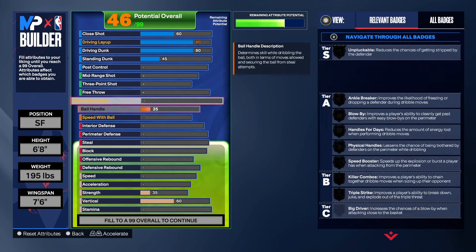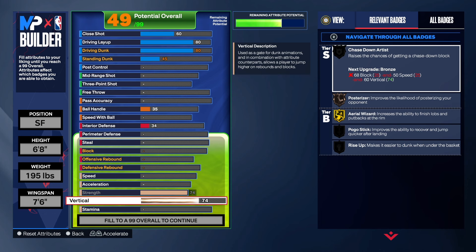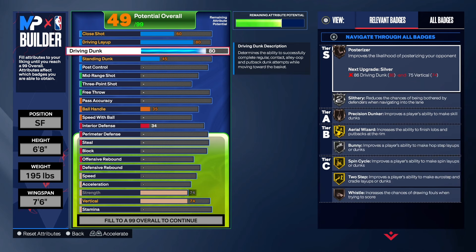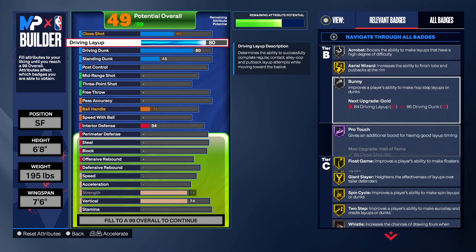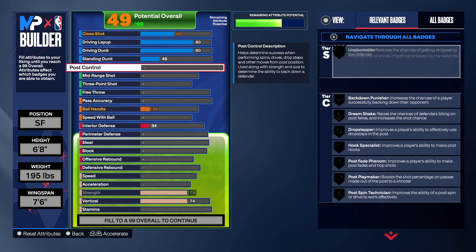For the standing dunk, we did a 45 on that. We're going to take the strength up on the build so we can have badges like Bulldozer, Bully on silver, and Brick Wall. For the layup, all you need is a 74 because we don't get contact dunks, but we will need the vertical for Chase Down Artist. With the 45 on the standing dunk, you do get some standard dunk animations. We get Posterizer and Slithery on silver, and a few gold badges as well. We got gold badges with the layup: Two Steps, Spin Cycle, Giant Slayer, Float Game, Scooper, and Acrobat Wizard. We also have silver and one Hall of Fame badge — pretty good.